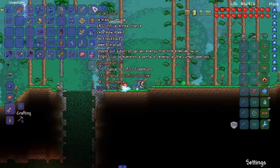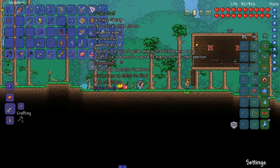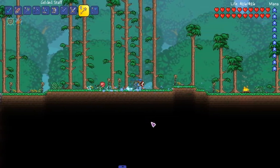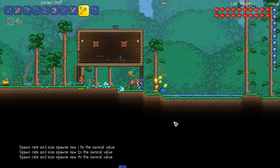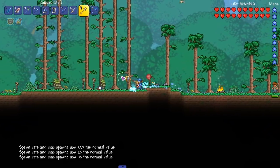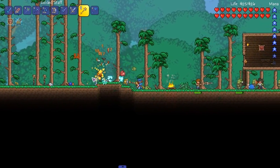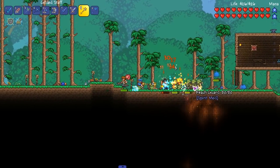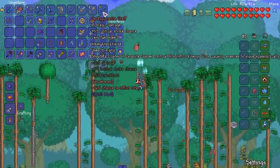Gilded staff — right-click to summon a portal of energy at the cursor position, and then the other mode shoots out a bullet of gold energy that hits enemies twice. I like it. So it hits them twice, and I can also just leave the portal there. I think I have to hold it down. Look at all these enemies spawning.